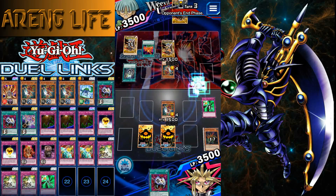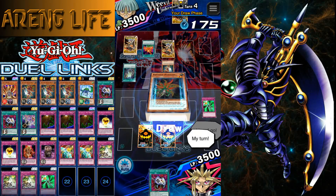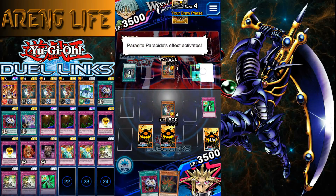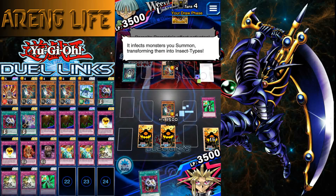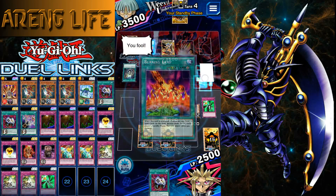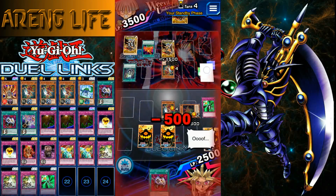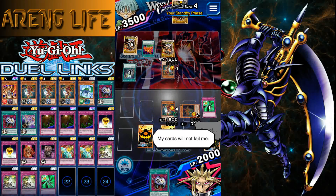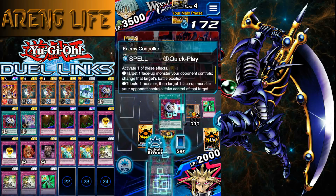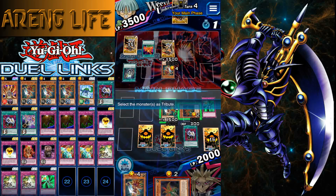His monster bounces back to his hand so let's see if we can get a Lava Golem. We don't have Destiny Draw yet, but we have this annoying Parasite. I think I have a play here — I'll take a bit of burn, that's fine. I'm planning on being a little offensive. We're gonna Econ-take his monster, using his Parasite as material.